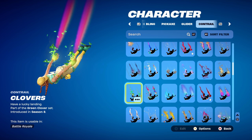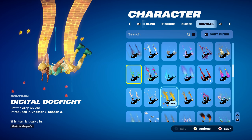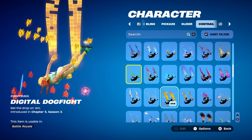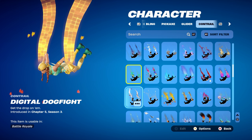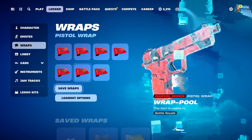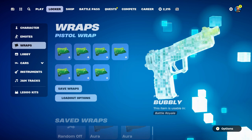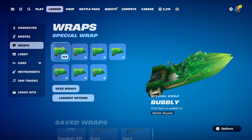If you don't have the Clover's contra, you can use anything green, yellow, or golden themed. Digital Dogfight would work nicely — it was introduced last season from the reboot game mode or the Summer Challenges. The weapon wrap for this combo is Bubbly, introduced in Chapter 2, Season 1, available in the item shop. It has a nice light green and dark green design.